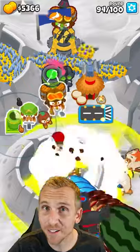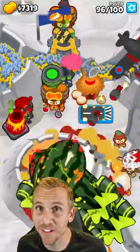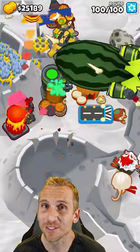Place your last tower, a mortar, right here, target the middle, and upgrade to a 0-2-4. And now we're done — no need to change targeting on the mortars. And there you go.